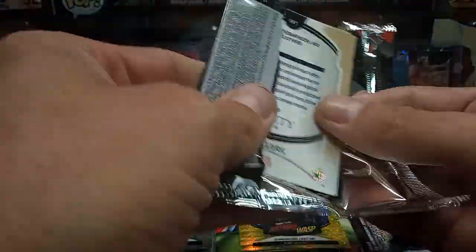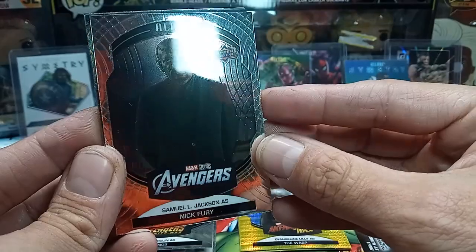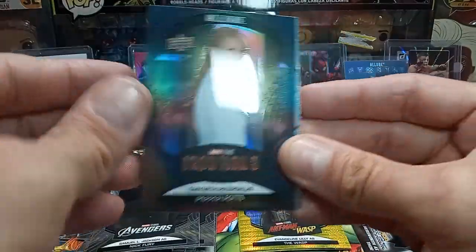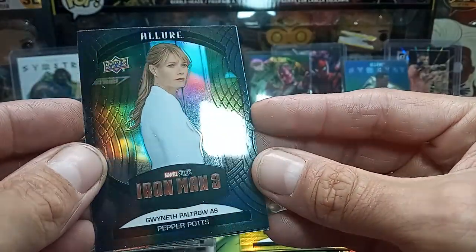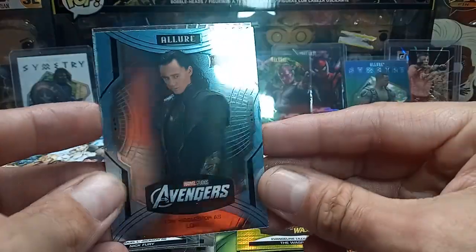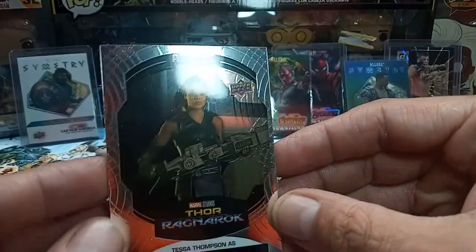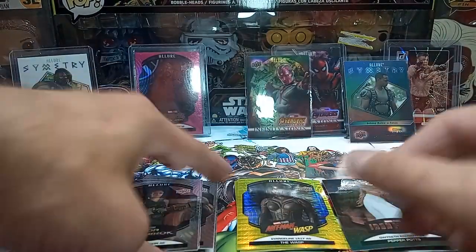Not expecting too much more out of this one. Got a Nick Fury, a Black Rainbow Pepper Potts, a High Series of Loki, and a Valkyrie base card.